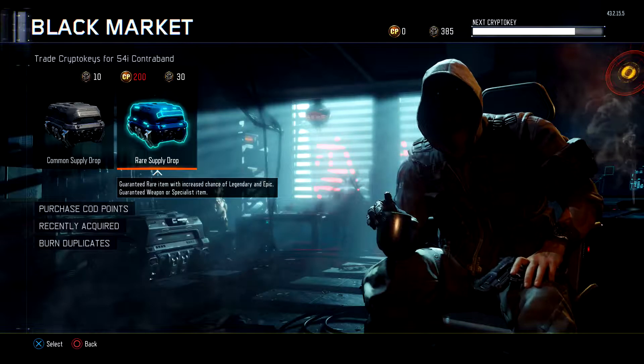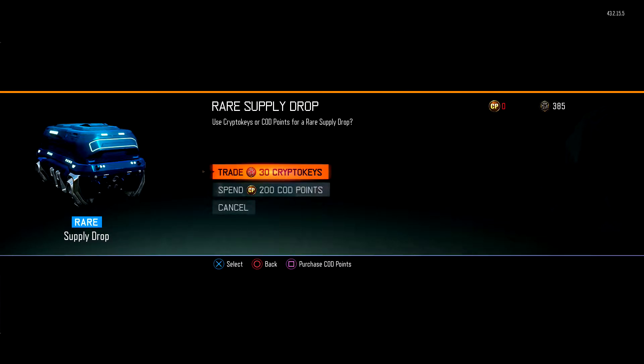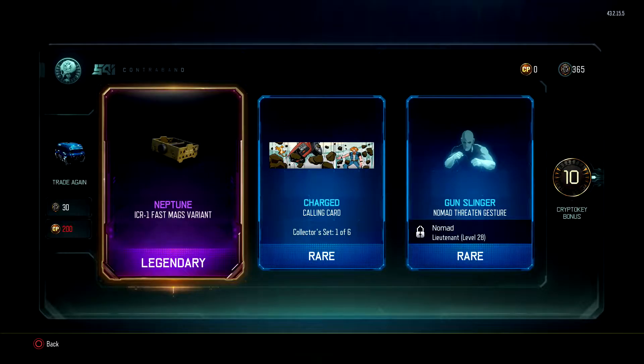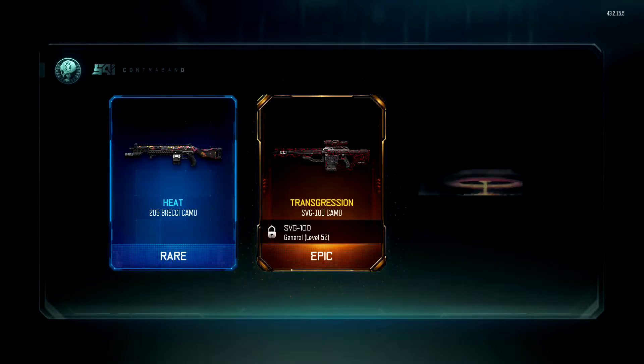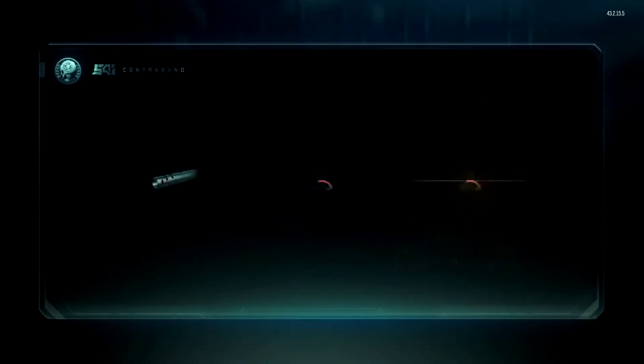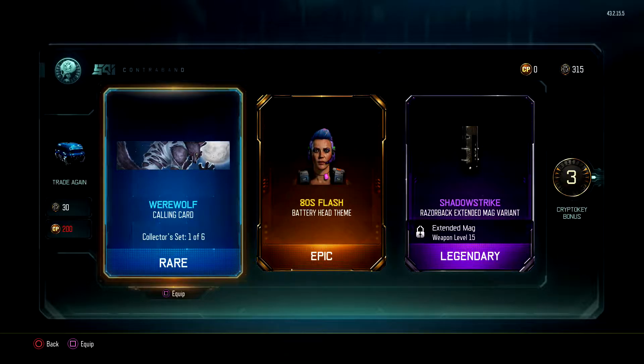I'm going to open up eight more to make it 50, and now we'll open up with the CryptoKeys. This is going to be the 43rd — let's go. Legendary, rare, rare — no commons, which is good. 44 — let's go. Rare, epic, legendary, loving it. 45 — rare, epic, legendary. Shadow Strike Razorback in the Mag variant. 8 OS Flash. Werewolf as well — not very bad, actually quite good, I quite like that. 46, don't disappoint me. Rare, rare — could have been better but could have been worse.